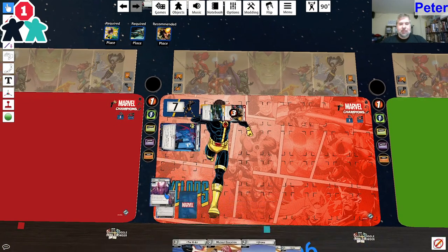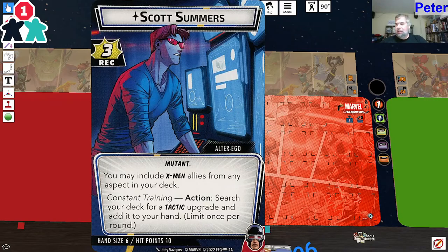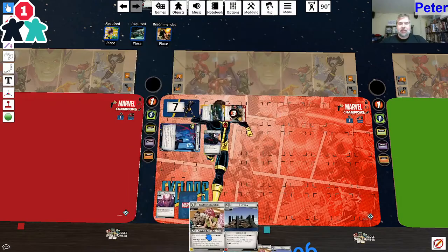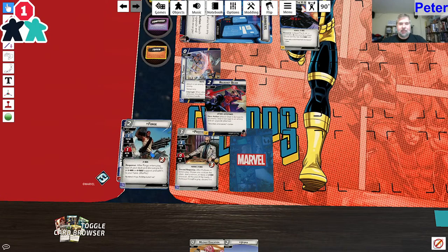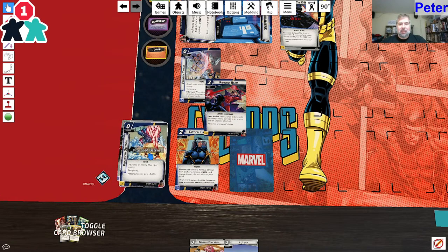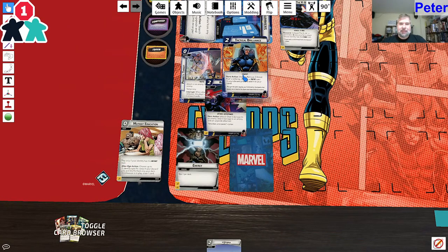I still think flipping down is the right call. Do I care about losing this first scheme? He already has the Power Stone attached, so I'm just going to lose this first scheme and pray. I'm going to flip down and use Meditation to put in the X-Jet. Meditation exhausts me - it costs three less. I cannot use this resource because I don't have the X-Men trait on this side - I'm only a Mutant. Then I'm going to play Mutant Education.